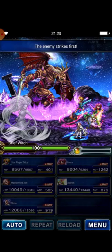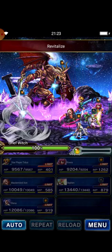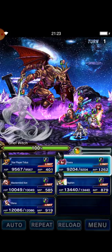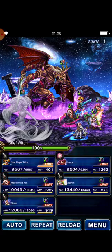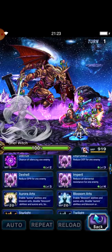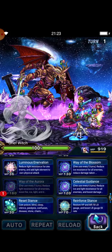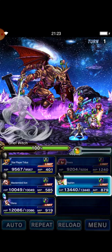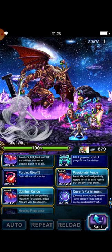I will try to make it simple and efficient. I hope you guys can be inspired by this strategy. So this turn Rivera casts Bar Aeroga, Elena casts Way of the Aurora and Way of the Blossom, and Elephim casts Spiritual Rondo.